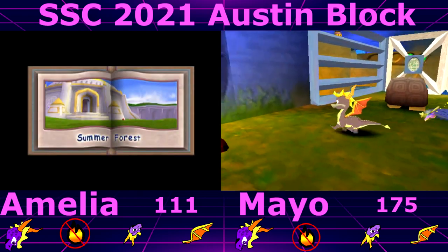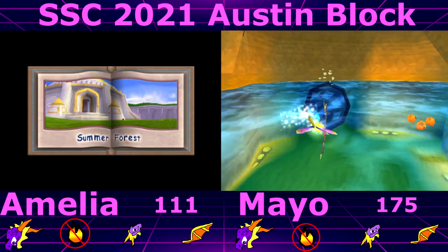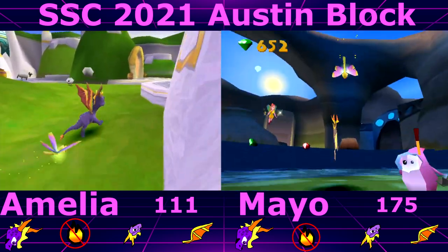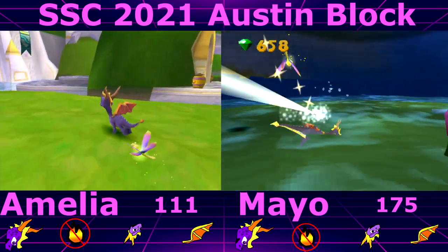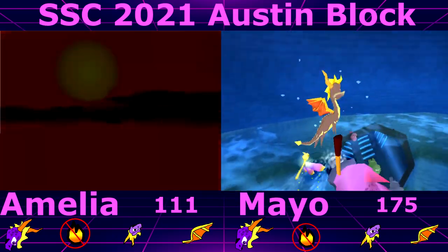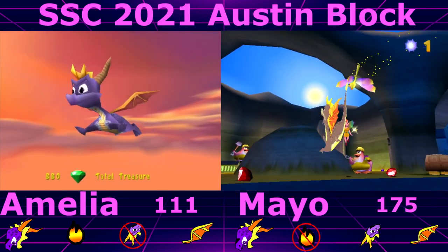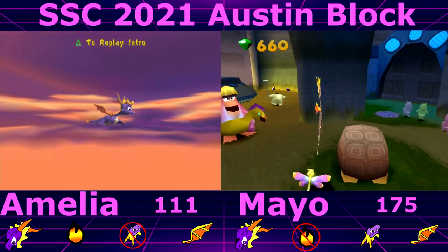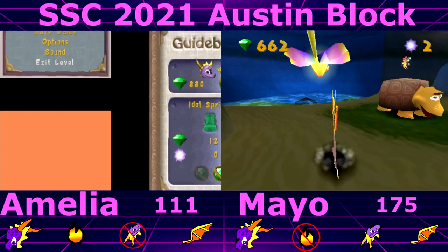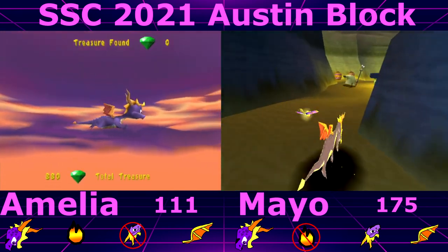Sometimes you've got to ask yourself why did you agree to this. Sometimes I have to ask myself why did I ever — this was a mistake. You're welcome. I can't flame but that's fine. I'm gonna get you. Does it only count when you destroy it or do you need to collect the gems? I think you just destroy it. I need to glide to get to it. I just saw you break that basket — that's another penalty.